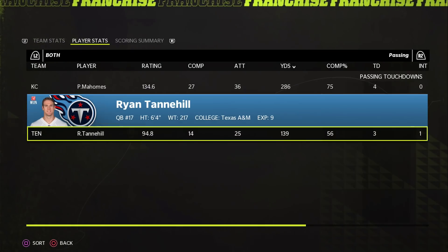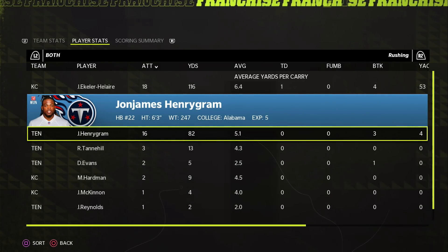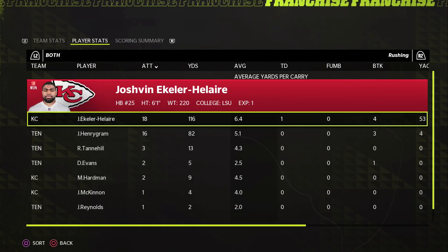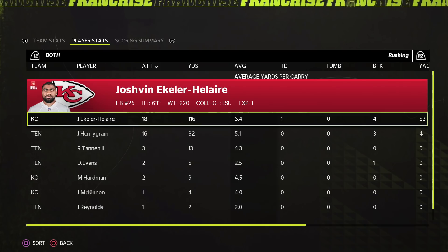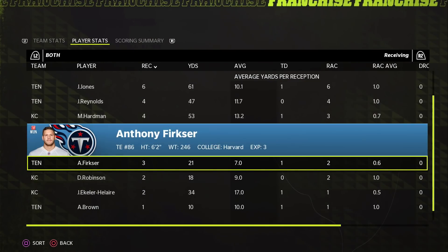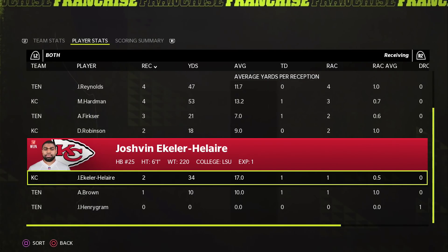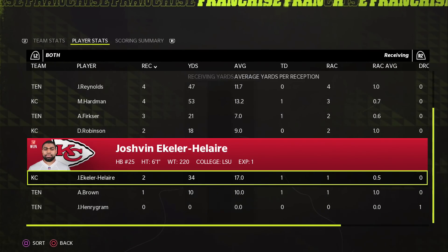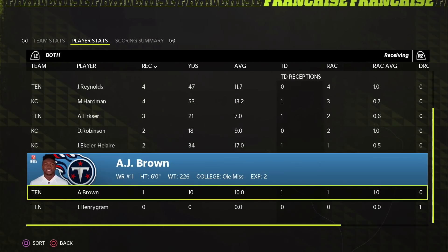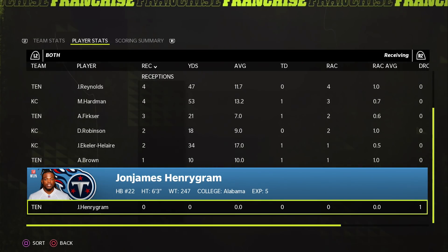Mahomes had a flawless game. Tannehill did pretty well too, and both run games were decent. Henry Graham finished 16 carries for 82 yards, 5.1 yards per carry. Eckler and Laird did better receiving-wise. Eckler had 34 yards, two receptions, and a receiving touchdown, while Henry Graham had zero receptions. Chiefs dominated and the AFC South is going home.